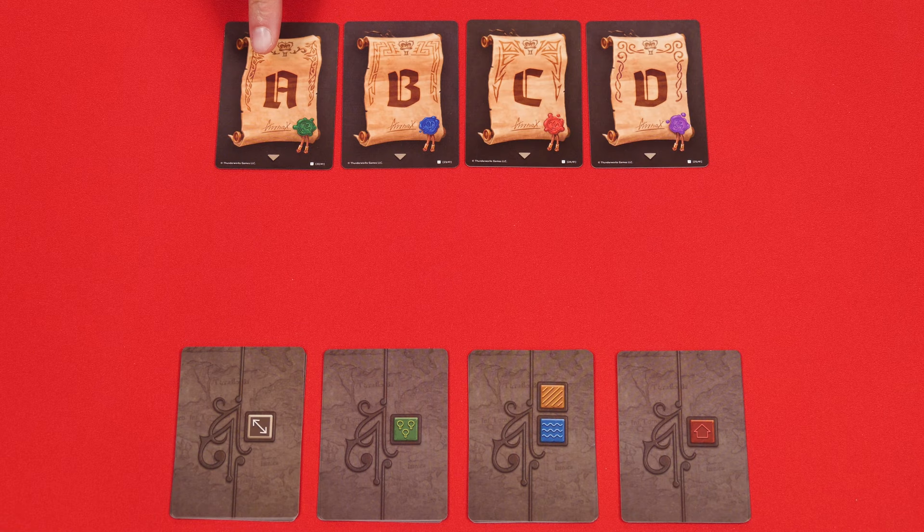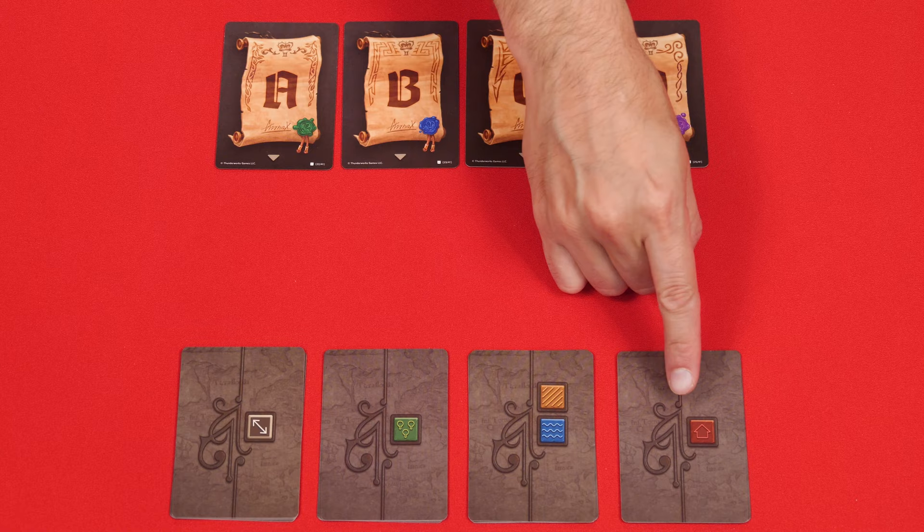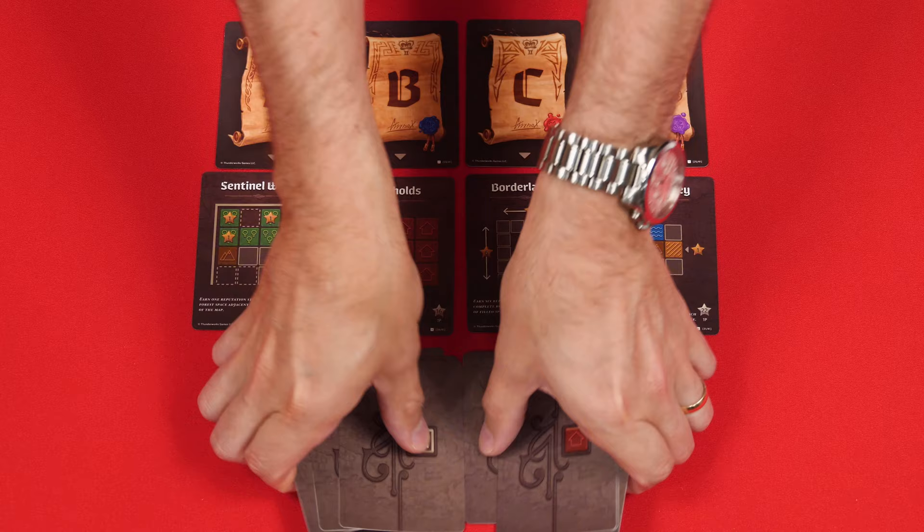These are the four Edict cards, which you'll order in a row like I have here: A, B, C, and then D. The cards with these backs are the scoring cards, and you'll sort them into four stacks according to their four different backs, and then you'll shuffle them separately, and randomly place one card from each stack face-up below the Edicts in any random order.